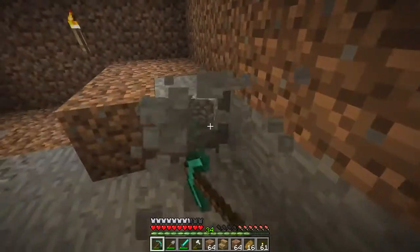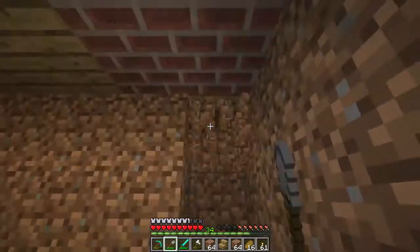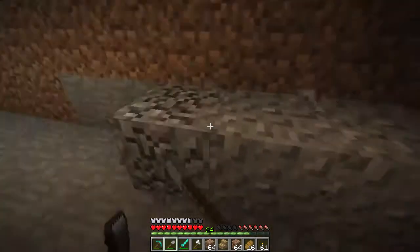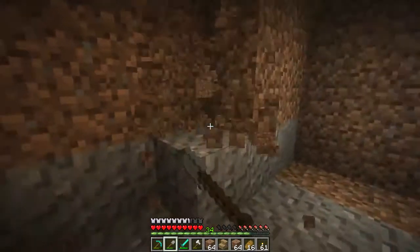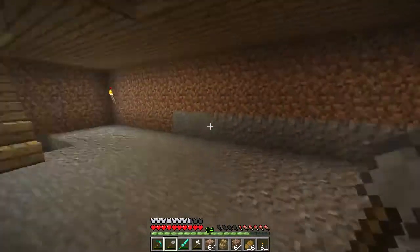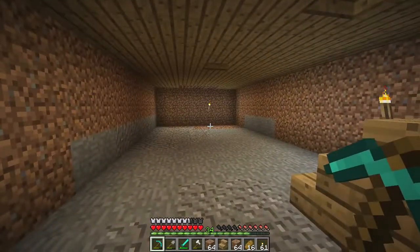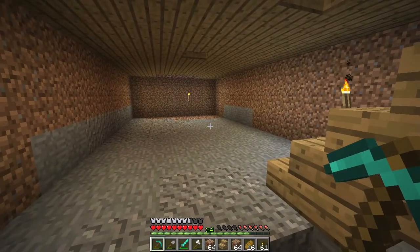We almost have a room here. So we'll just finish off excavating this and then it's time to call it a day, I think. We've done a good job today — we've gotten a lot of work done. There we go. Nice big basement! That's a nice big basement. Now all we have to do is fix the floor, put in the walls, and move all of our chests down here.